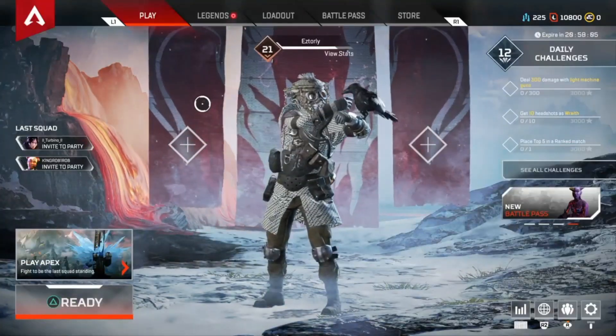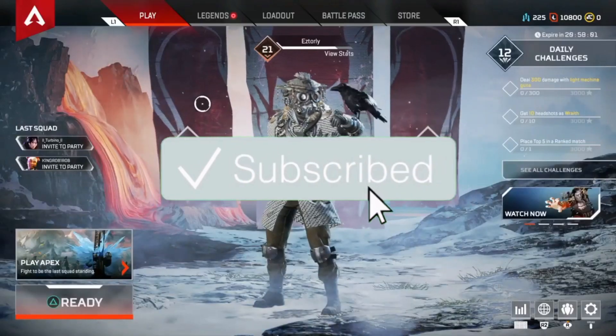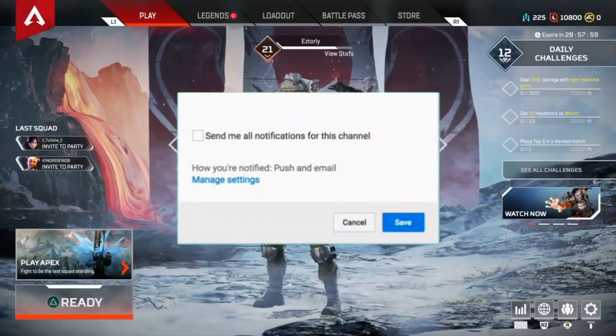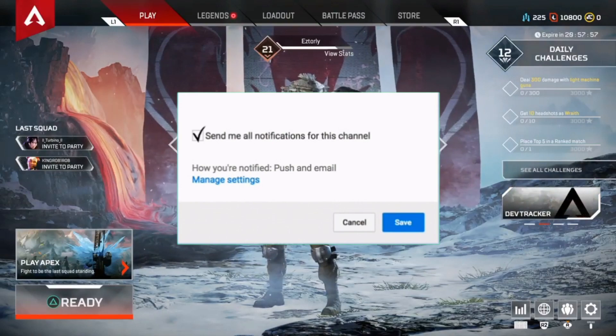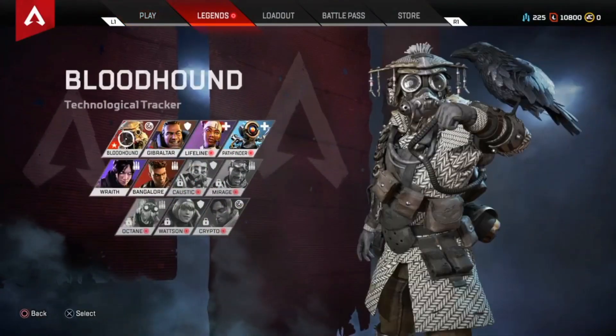Alright guys, I'm going to show you how to remove your stats. It's really easy — some might notice it right away, some might not. You just gotta go to the legends tab and select whatever legend you want to remove the stats for.